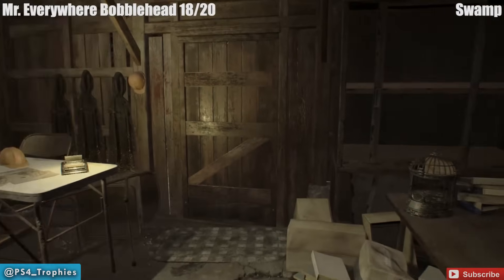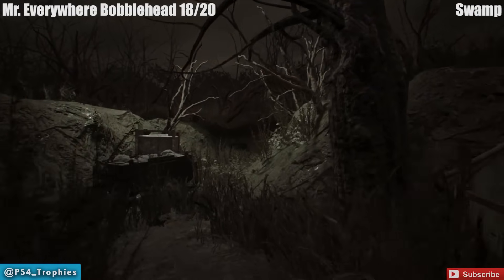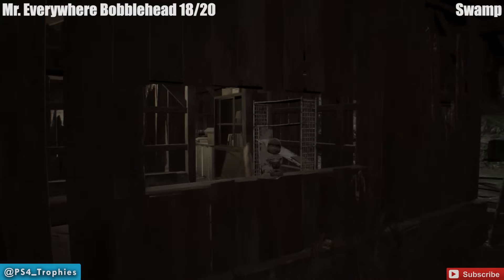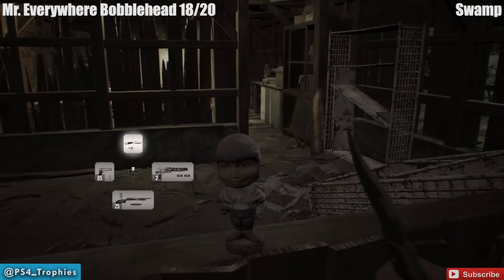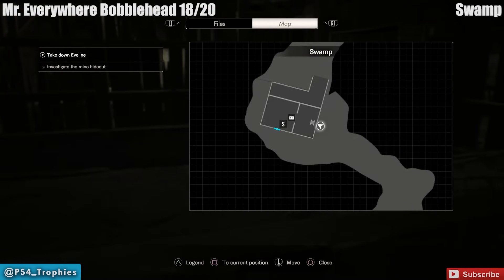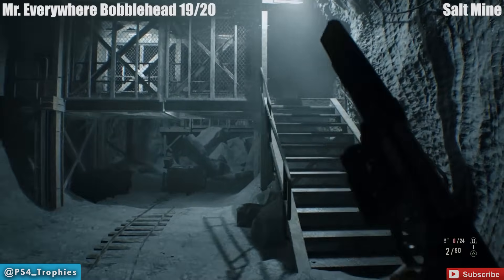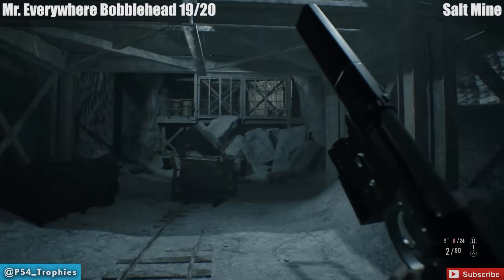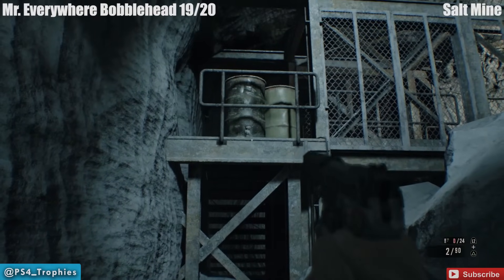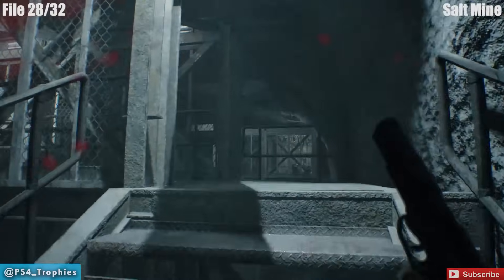Now we're in the swamp — very exciting. Right at the very beginning of the swamp, you can get this as you're climbing up into that building, or you can exit the building and go around the back side of it. Either way, in the window is bobblehead number 18. Now we're going to leave the swamp and go into the salt mine. A little bit into it you'll reach an area — you're supposed to go up the stairs to the right to proceed, but if you go straight before you go up, there's a barrel, and up high right in front of that barrel is the bobblehead — you're going to have to shoot that one down.